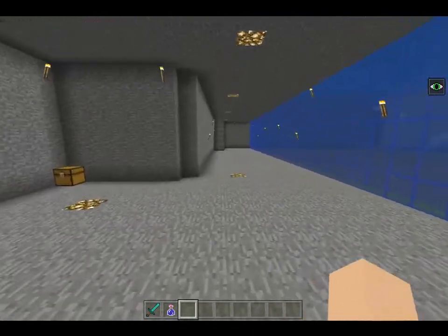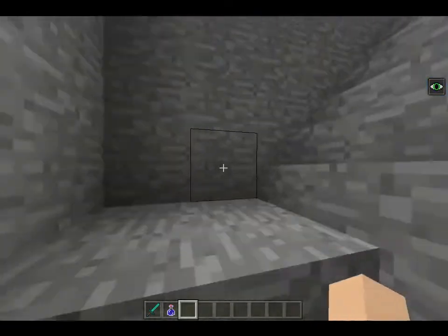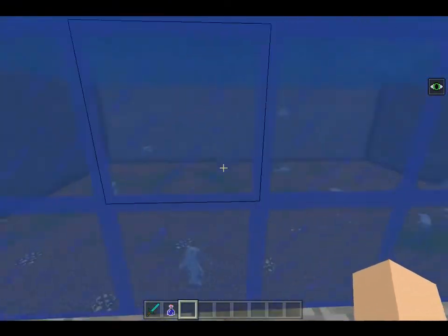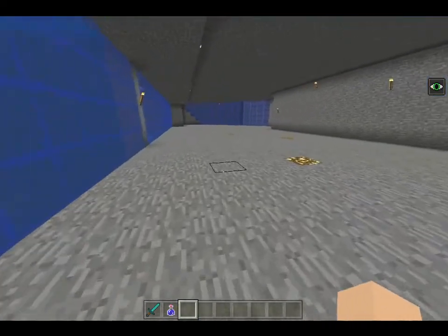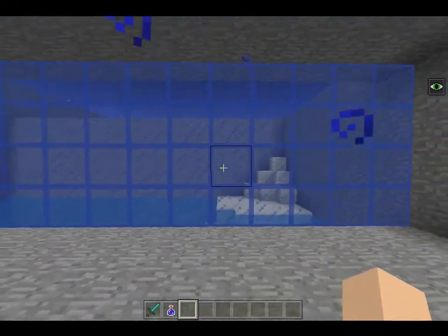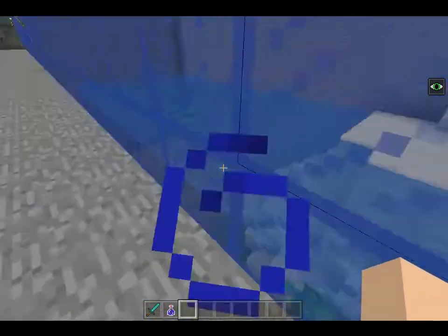Let's move on to another renovation about this place, because this place used to be one story and now it's a two-story building. You can see the dolphins from the second floor now, so you get a much better look at the dolphins from up here. And we can see the turtles from up here in case they ever decide to come up on land, which they never really do.